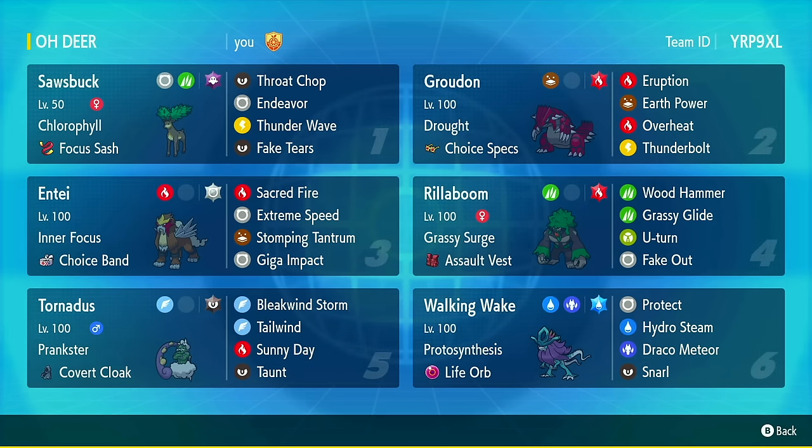I built a Choice Specs Groudon with Tera Fire Eruption. It's max speed, and it's base 90, so it does the same thing Kyogre does — just not quite as strong, but it'll really catch people off guard. I promise you, we are going to lead this into someone who does not see it coming and just destroy them at some point. I will keep playing until that happens. Choice Specs, Eruption, Earth Power, Overheat for some good damage. And also Thunderbolt, because did you know Groudon gets Thunderbolt? That's funny against Pelipper. Hopefully we can land one of those into a Pelipper.